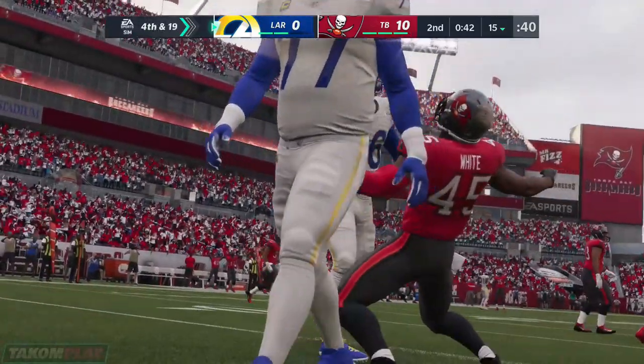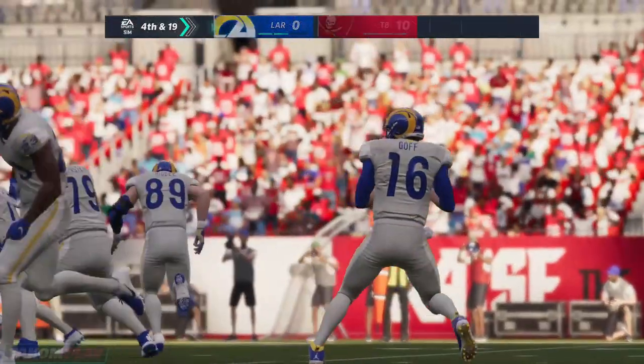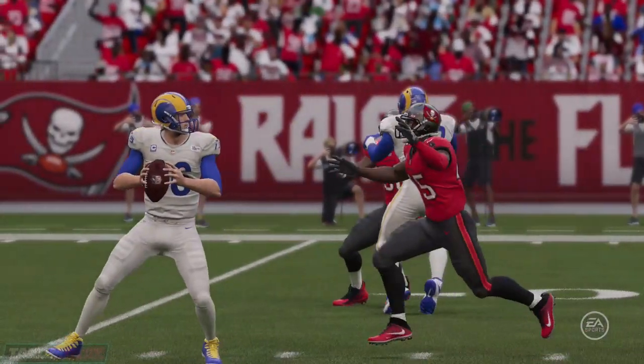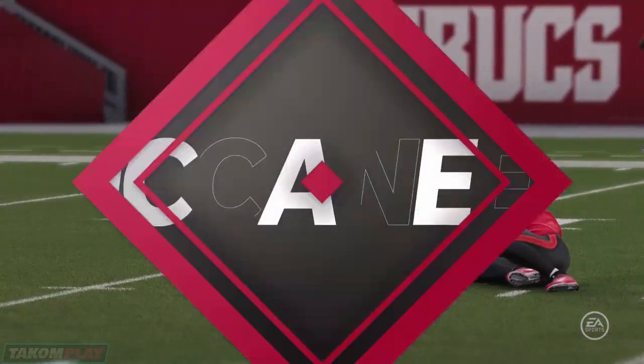Devin White in there to get him for a loss of nine yards, and that also leads to fourth down. They bring pressure from the inside and they get home. Hard to block everyone — and in this play, someone did not get blocked. He's the one who got home.